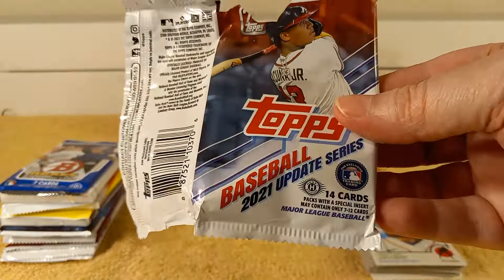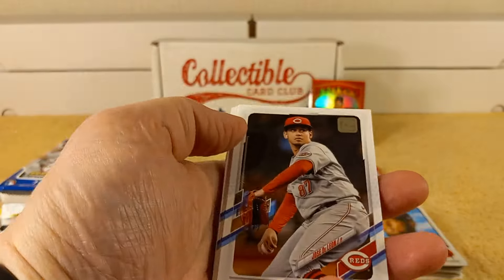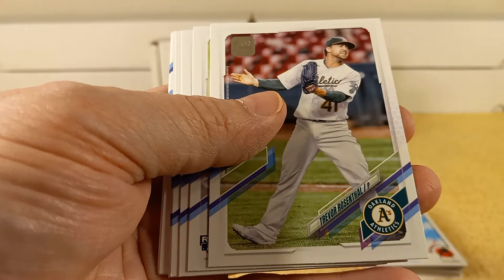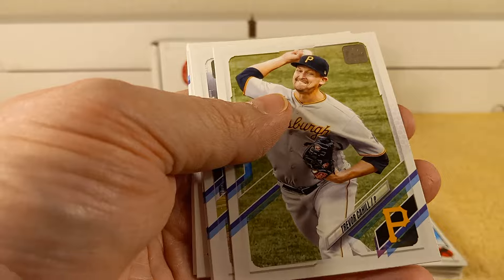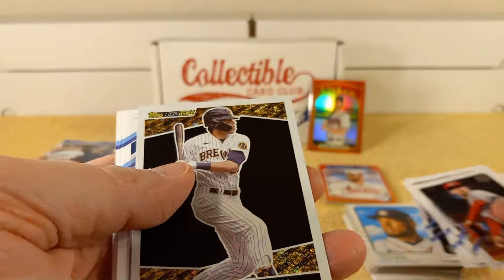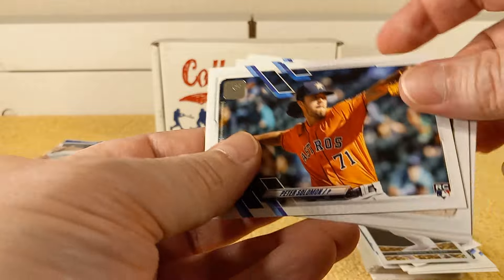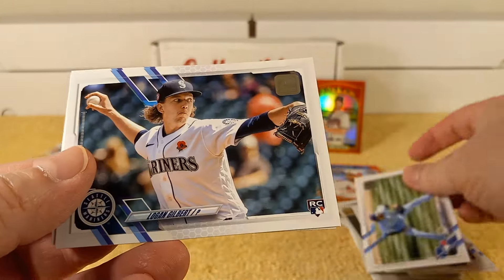This is a 2021 Update Series. These are the ones with the names that are hard to read, so I'm just going to go through here. Hope everybody's having a great day. Took a few weeks off from the hobby. Oh, there's a nice insert — Christian Yelich black gold insert, pretty cool. Took a few weeks off, you know, recharged the old collecting batteries.